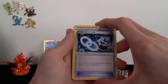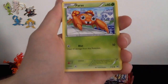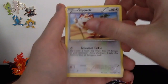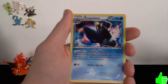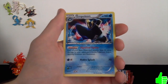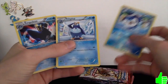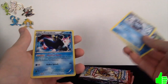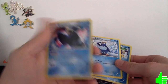Alright, three from the back and swing it around. We got a Glalie Spirit Link, Skyla, Prinplup, Staryu, Skitty, Bronzor, Meowth, a Reverse Holo Piplup, and then — nice — we got a Holographic Empoleon. We actually got Piplup as the Reverse Holo, Prinplup as a regular, and now the Holographic Empoleon all in one pack — so we got the whole Evolution chain right there. We got a nice little Holographic out of that, so that's really cool.